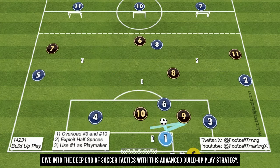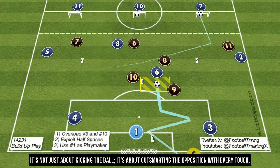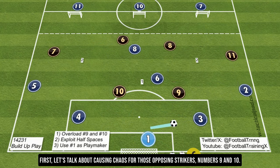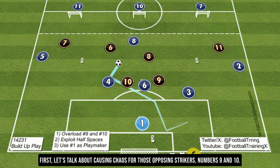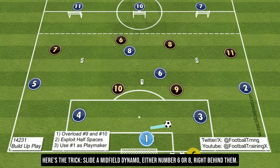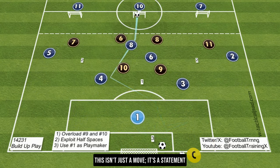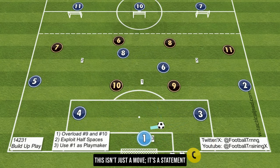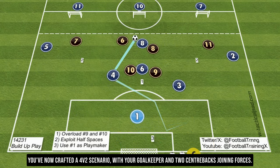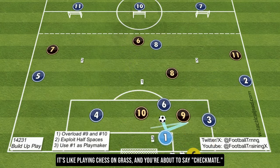Dive into the deep end of soccer tactics with this advanced build-up play strategy. It's not just about kicking the ball — it's about outsmarting the opposition with every touch. First, let's talk about causing chaos for those opposing strikers, numbers 9 and 10. Slide a midfield dynamo — either number 6 or 8 — right behind them. You've now crafted a 4v2 scenario with your goalkeeper and two center backs joining forces. It's like playing chess on grass and you're about to say checkmate.